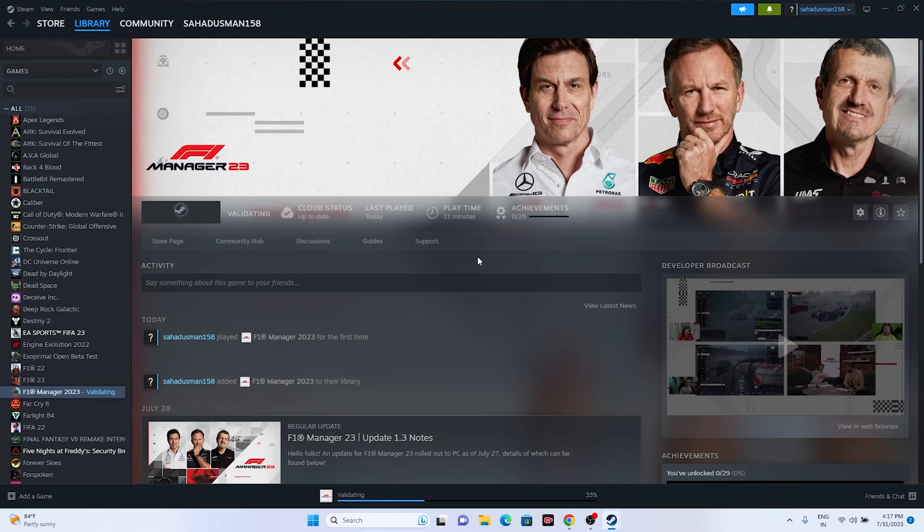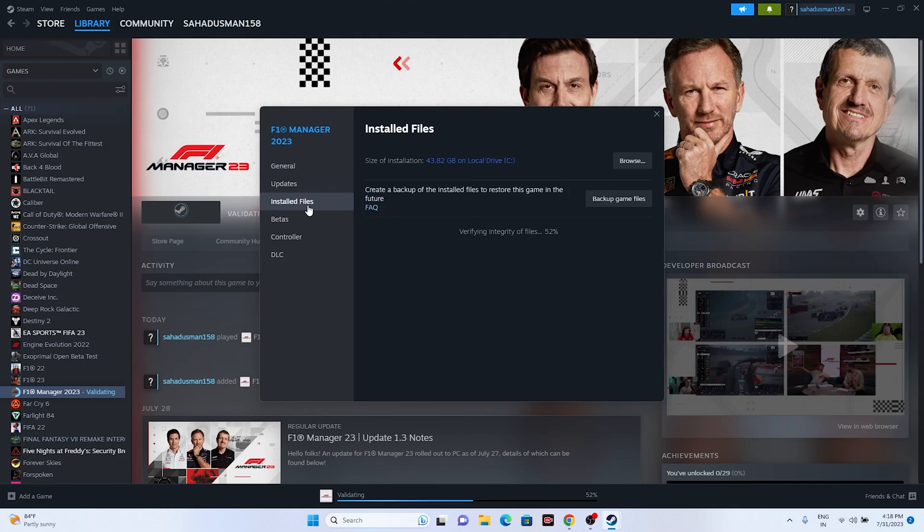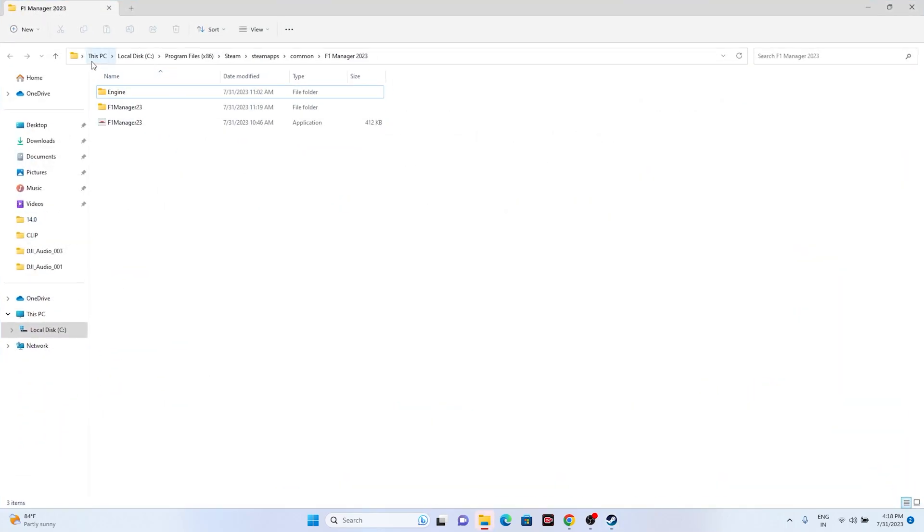The next step is to launch the game from the installation folder rather than from Steam, as launching from Steam can sometimes be the issue. There are two methods: a shortcut from Steam or the File Explorer method. For the Steam shortcut, right-click the game, go to Properties, then Installed Files, and click Browse. This opens the folder at: This PC > Local Disk C > Program Files (x86) > Steam > SteamApps > Common > F1 Manager 2023. Launch the game from there.